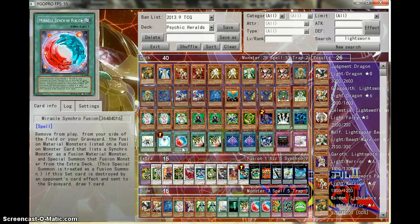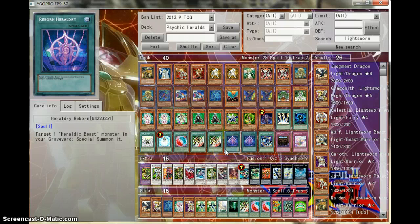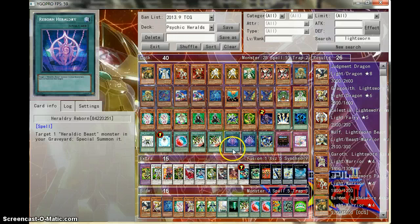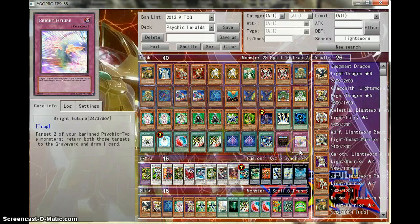Miracle Fusion — you got two Psychics, one is a Synchro and the other is a regular Psychic. Miracle Fusion will automatically bring out the Ultimate Axon Kicker. Two Emergency Teleports. The Heretic Beast deck has its own Monster Reborn, which is Herald the Reborn, and then you have High Medallion Arts, which is another Reborn. So three Monster Reborns in this deck for the Heretic Beasts engine, not including the Heretic Beasts themselves. One Royal Decree, one Bright Future.